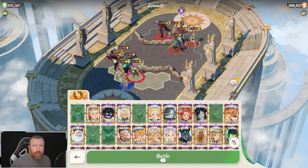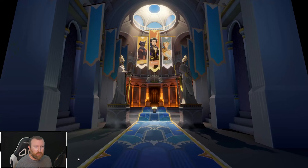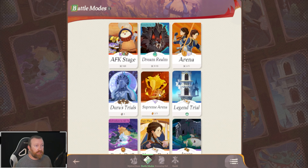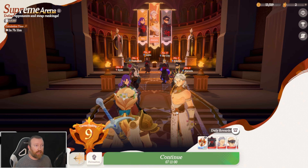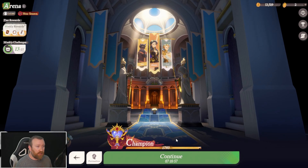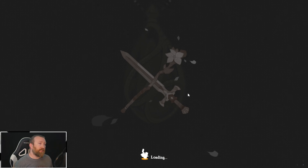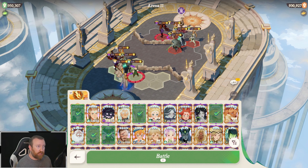In regular arena, you are locked into the original six artifacts and can't use the new ones. However, when you jump over to the Supreme Arena, you can use pretty much anything you want. This account is doing pretty solid here, so we're going to jump back into this fight and see if we can get a win. You can see the team we're running — it's very much a Hypogen and Celestial-centric build.